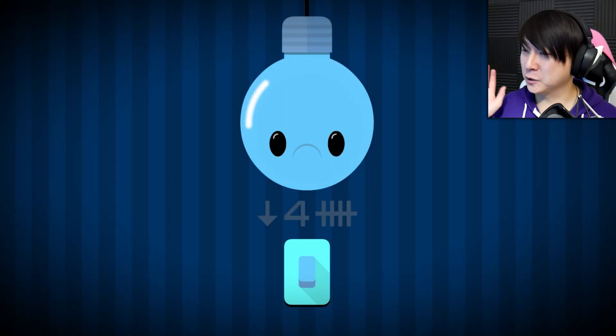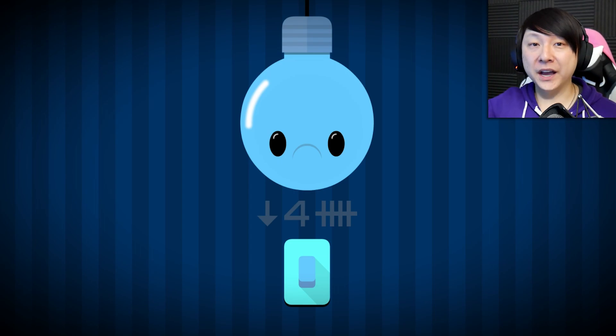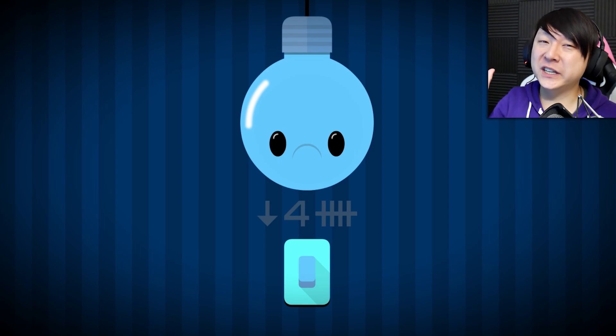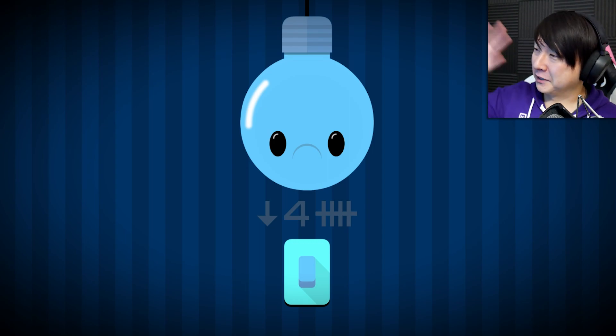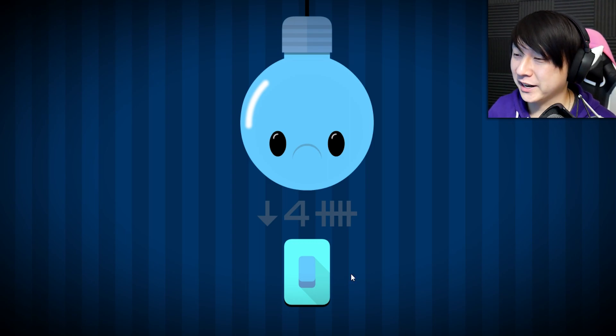Very cool. This is how it always gets you though. This is how it puts you off guard — these games will go, okay, here's the first version of this puzzle that we're going to show you. See how easy it is? You have nothing to worry about. And then all of a sudden it blasts you off in outer space with variations that are even harder. So I'm not ready.